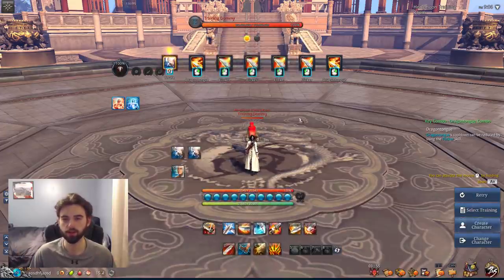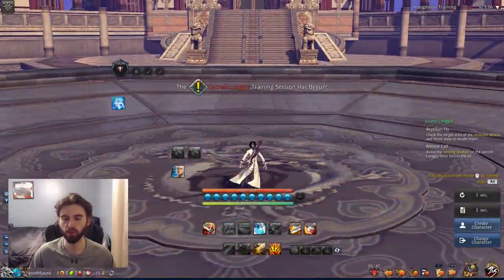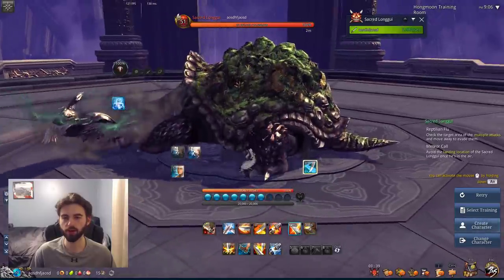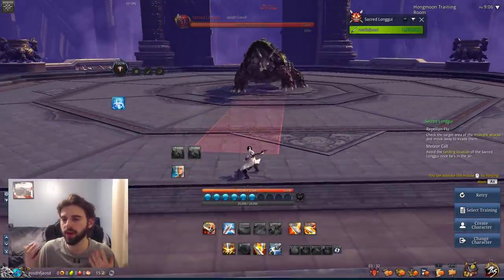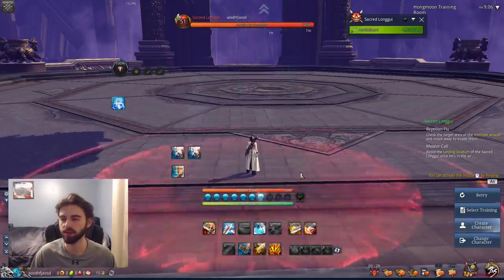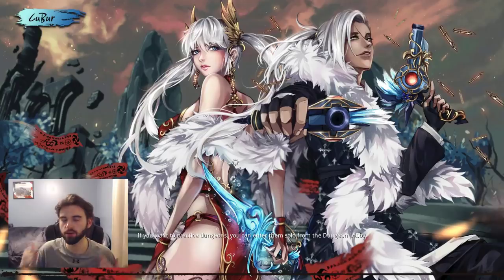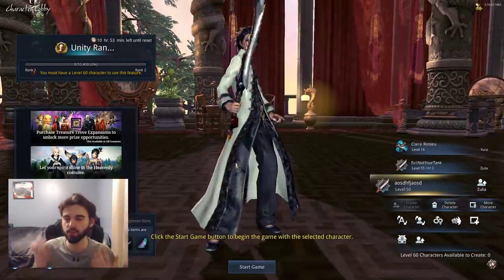If you click select training, you can go to the dungeon tab and pick any boss in the game to try the character against. So you can actually fight a boss and see how all the character's skills work in practice before you even start playing for real. It's a great way to experience every single class in the game at max level with all skills unlocked. The game teaches you all the combos, so if you didn't know what a combo was for a class, just go through the trainings.